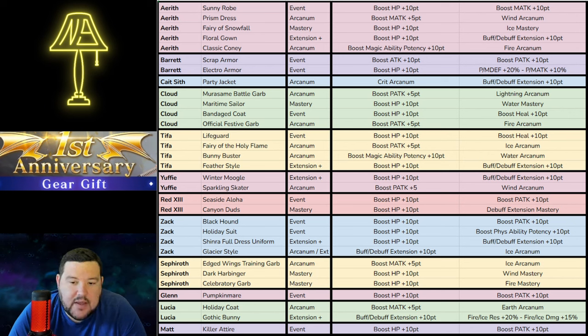On Zack, there are two things I would look at. One is the Shinra Full Dress Uniform — if you use Zack for debuffing, which he actually can do quite a bit while he attacks, that buff/debuff extension is quite nice, because if you're using a character as a hybrid DPS unit, getting buff/debuff extension on them is very difficult to work in since you're trying to get their attack stats up. So having it on an outfit is extremely useful. Also, his Ice Arcanum is something to consider. I don't really use Zack almost at all, so that's a skip for me, but definitely those two would be in consideration.